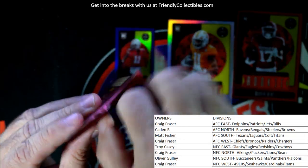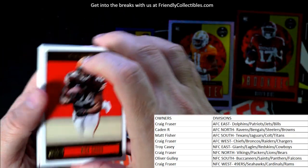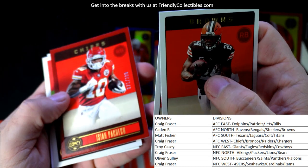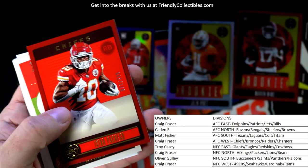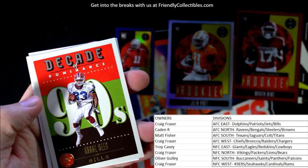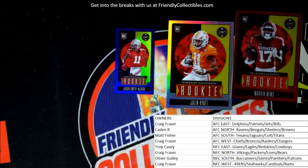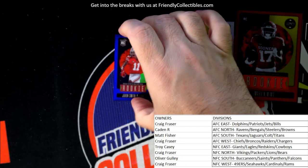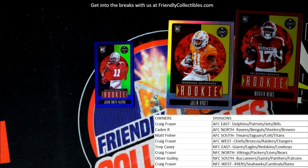Let's find out if they inserted the points card in place of an autograph. Isaiah Pacheco, 71 of 299, Kansas City Chiefs AFC West - going out to Craig F. Doesn't look like we got a second auto since they inserted the points card. We're going to random off that points card. First let's look up some of these guys.